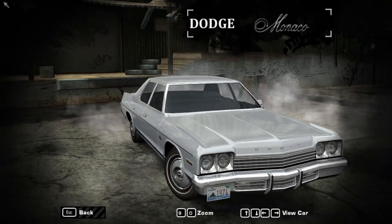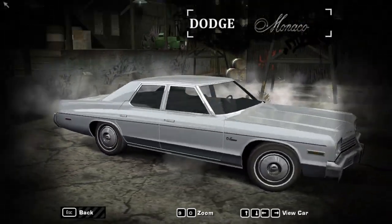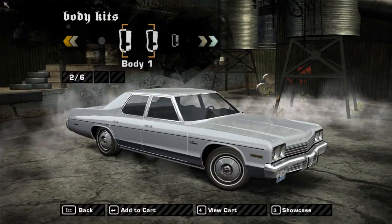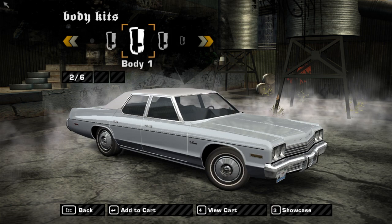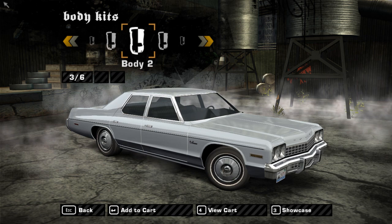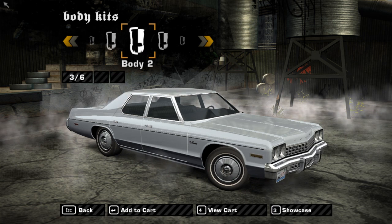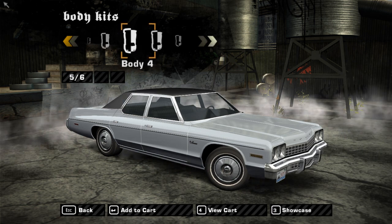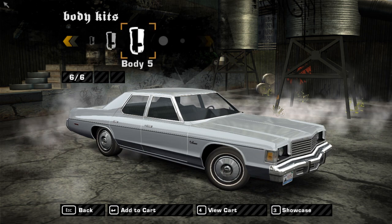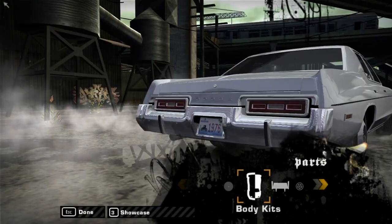Now we're back into the game with our first car mod of this episode being the Dodge Monaco, which is actually a fairly interesting mod. If we go into the body kits, there is a different top. Going a little bit in, the front bumper changes — it's reminiscent of a 1975 Monaco. There's also a black top there, which is nice. And on this last option, we can have a 1976 Monaco front end, which is basically longer and generally looks nicer, so we're going to go with that one.